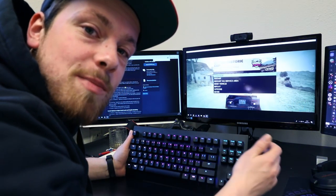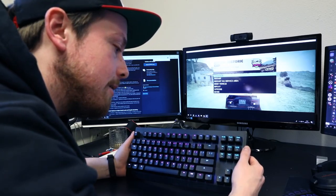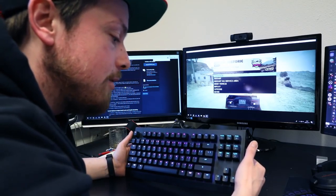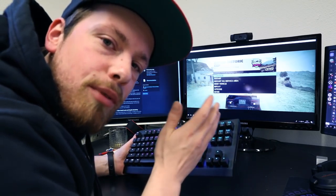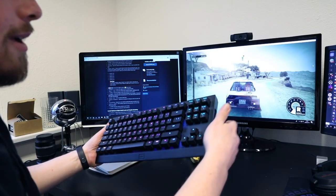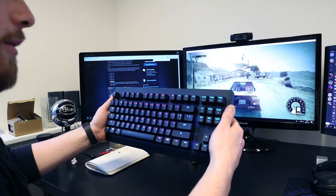Hey everyone, Eric here. We've got a small update — we enabled the gyroscope, and it'll be in the next software update. It's pretty cool. It's still a little buggy and still in beta, but I'll show you what we mean. Here we have the racing game Dirt 4, and now I can tilt the keyboard forward to drive.